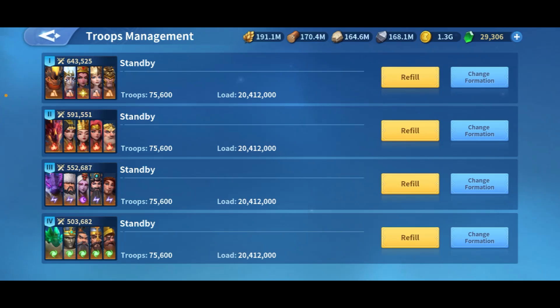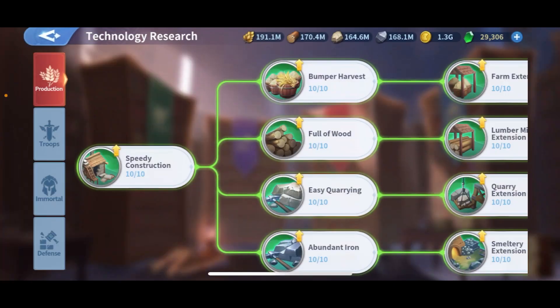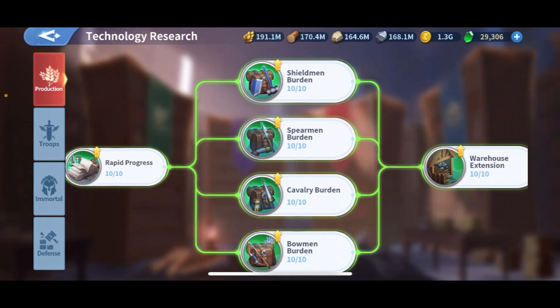When you're maxed on load, your troops just get more for you. For example, if a castle has 20 million of each resource, it costs me about four hits to get everything. But without this, you only get about three million per resource per hit — maybe 12-15 million total — so you'd have to hit six or seven times to empty the castle. Those are AP you're losing. So number four is Troops Burden — max it for whatever troop type you use.